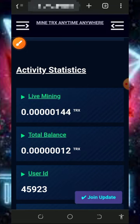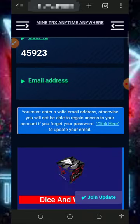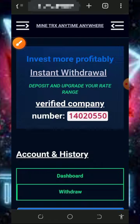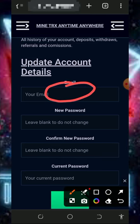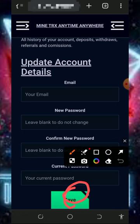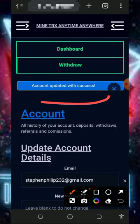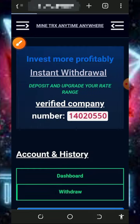Wait to accumulate enough balance, then you can place a withdrawal. Before you do that, you need to update your email address so you can receive updates from this website. Tap on the 'click here' button, scroll down, enter your email address and current password, then tap the save button. Once saved, your email address is updated and you'll be able to receive updates and withdraw your funds.